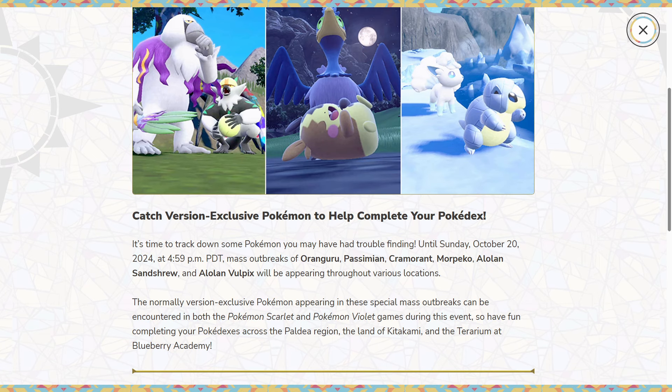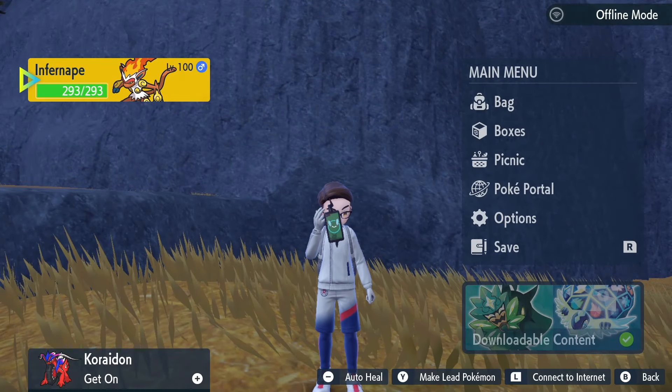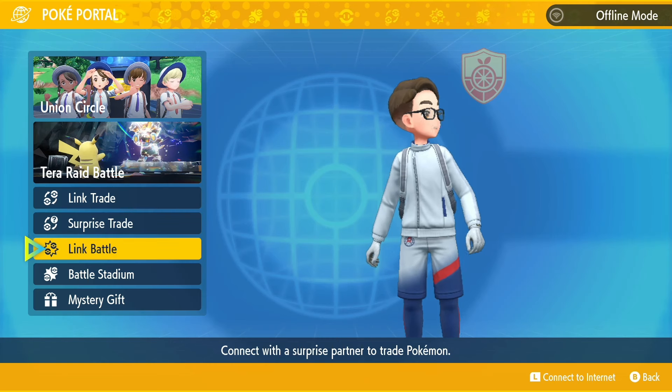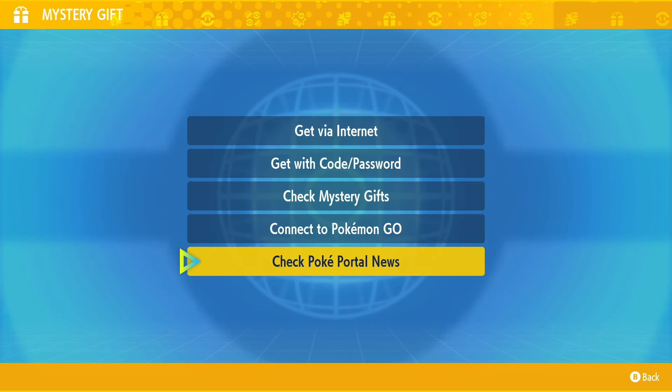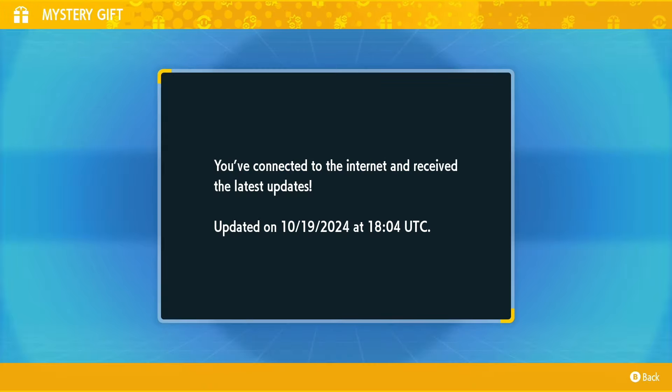So first thing first, in order to get the Mass Outbreak event in your game, simply open the main menu by pressing X, then go over and select PokePortal, then go down and select Mystery Gift, then go down and select Check PokePortal News, and once you do that, you will automatically connect to the internet, and once you see this message, the Mass Outbreak event is in your game.